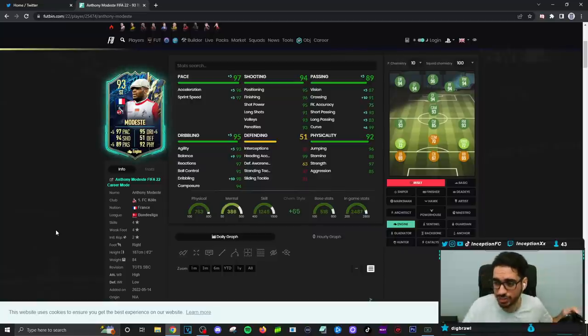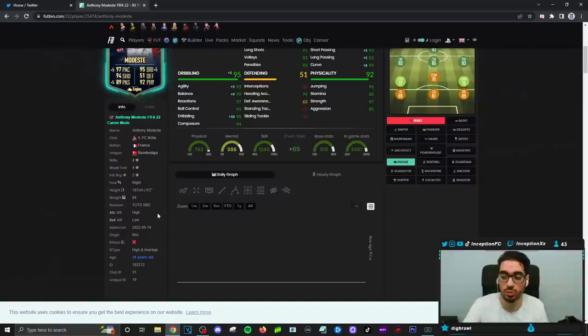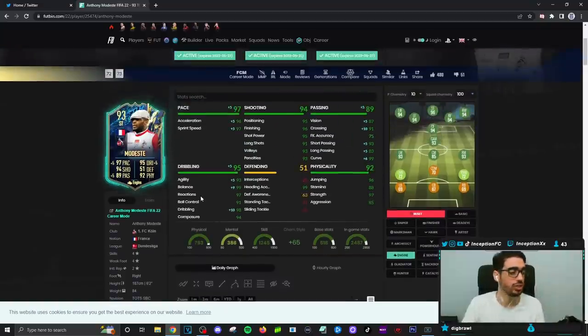We're taking a look at a card who is 4-star, 4-star — a player who is 6'2 with a high and average body type while being someone who is high-low work rated. So that high-low work rate could be something very interesting to work with.